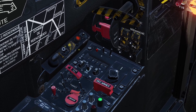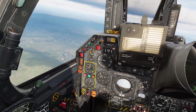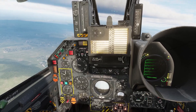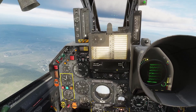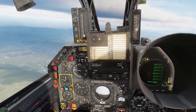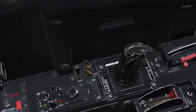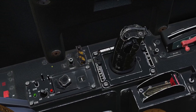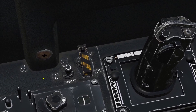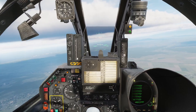Next is the JPT emergency regulation switch, right next to the afterburner cutoff in the back. The plane has a system that regulates fuel flow to keep engine temperature okay. If that system breaks, you can put this switch into manual mode. This is also something you'll likely never have to use in DCS — just always leave it in automatic.